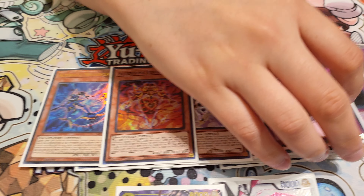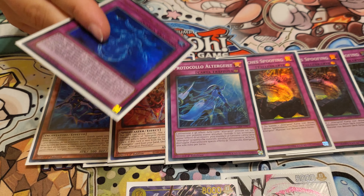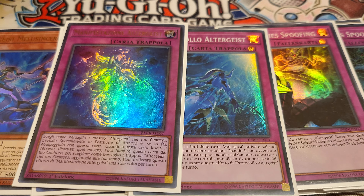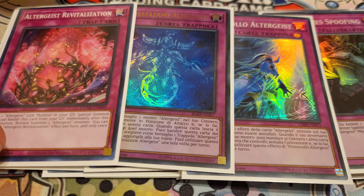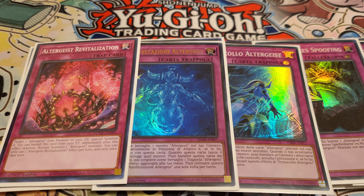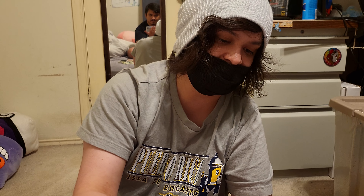And then for the AlterGeist traps: 3 Spoofing, 1 Protocol — you don't need more than 1. Whenever you do the combo, you have Adminia set and Marinetter set, so you get to both anyway. Then 1 Manifestation, 1 Protocol, and 1 Revitalization. While Revitalization is set on the field and you activate it, you can target an AlterGeist Link to Reborn it. And while it's in the Graveyard, you can Normal Summon an AlterGeist Monster — so you can recycle Marinetter.